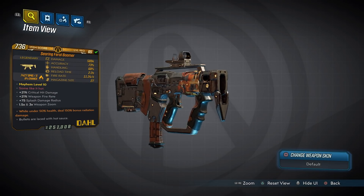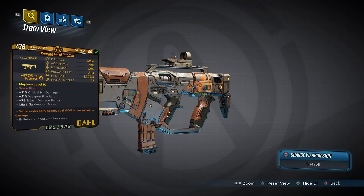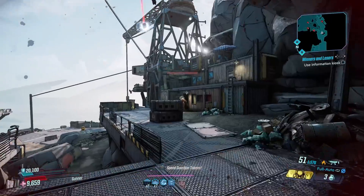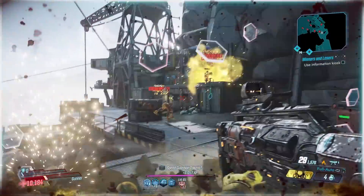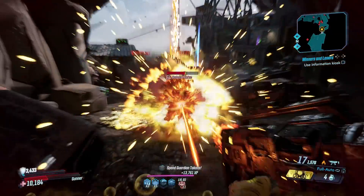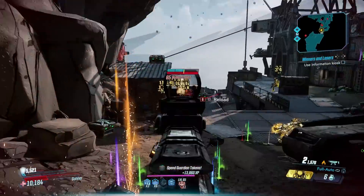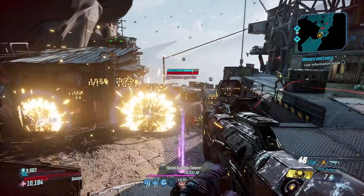At number 7 is the Boomer, a Dahl SMG that comes in fire or kinetic and is exclusive to DLC 1. It has an increased chance to drop from Scrap Trap's Nest in the Compactor. The Boomer might have dementia, but it hasn't forgotten about dishing out damage — it fires rapid-fire rounds that explode on impact. The splash damage radius isn't massive but it's enough, and can be enhanced on a splash damage Moze build. That's certainly where it's at its best, though it's still pretty much good on anyone.